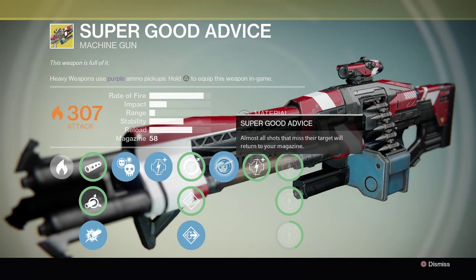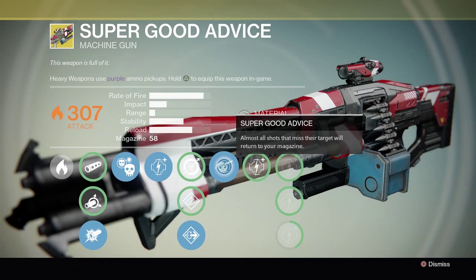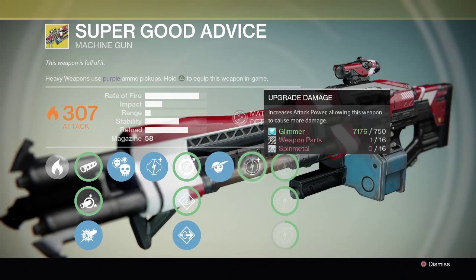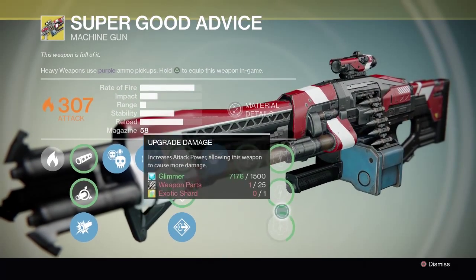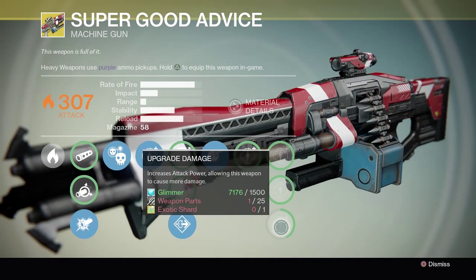The stability on this weapon is absolutely rubbish. It seems like the more you fire it the less accurate it gets — it just fires all over the place and you can't control it. Even burst shooting doesn't work. The last four upgrades are to damage and you'll need glimmer, spin metal, and a shard for the final one.